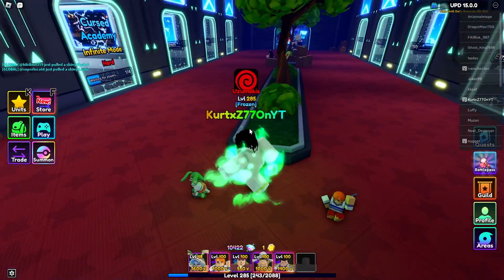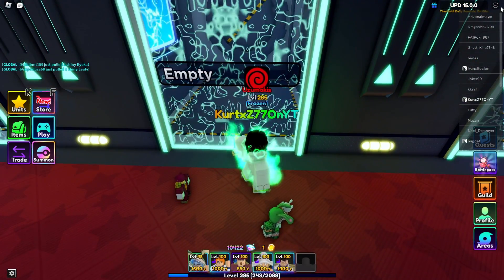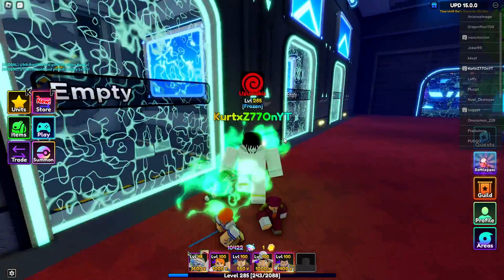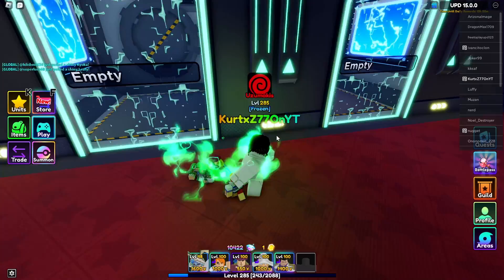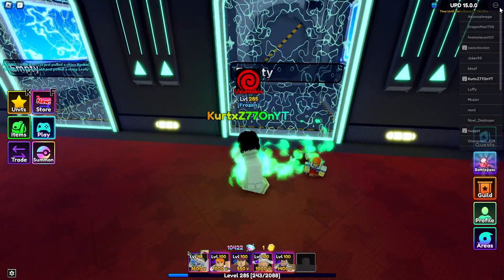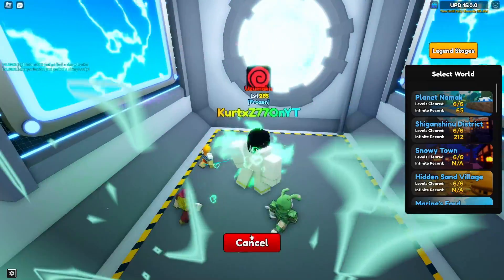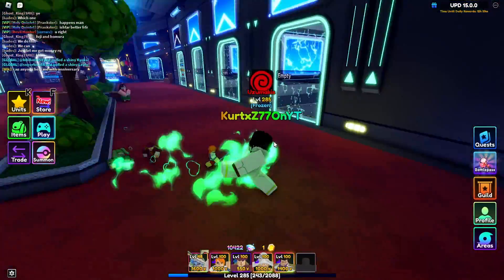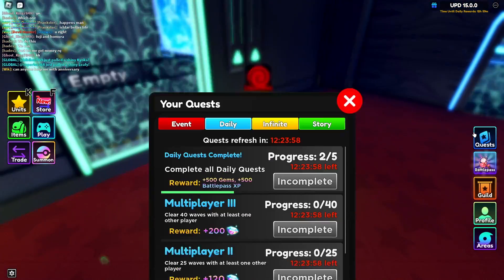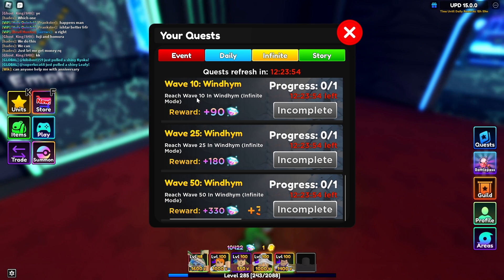Next we got Infinite Runs. Infinite Runs is probably the best or most effective way that can give you gems — if not the best, then the second best way. When you go into an Infinite Run, you can get gems starting from wave 50, like around 300 gems.